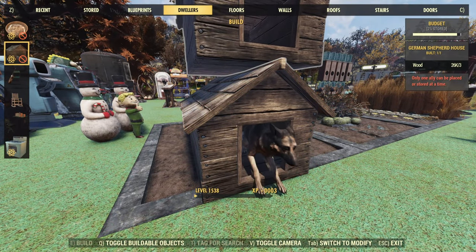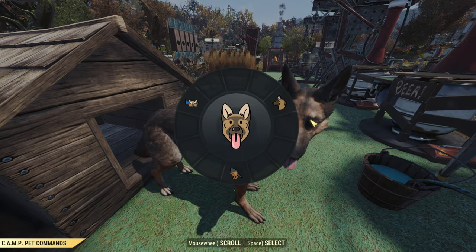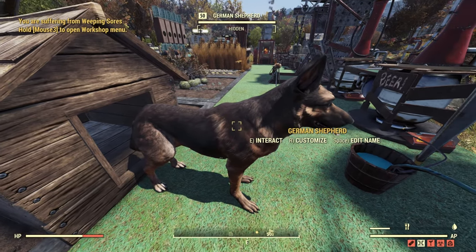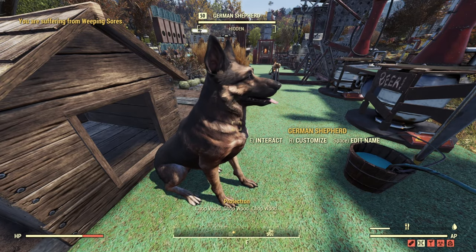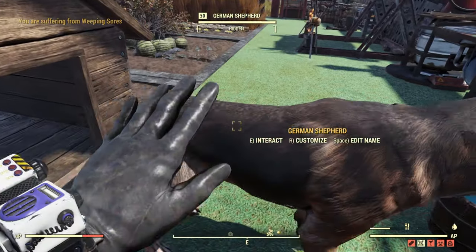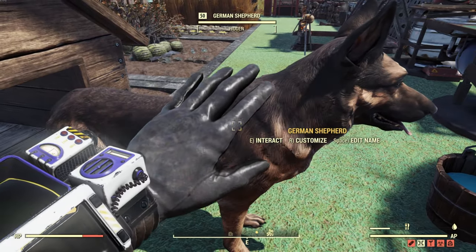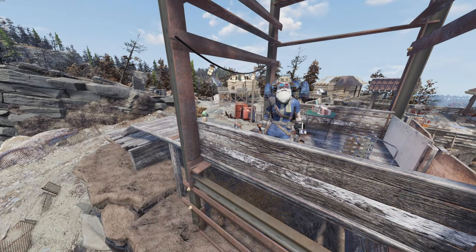When we switched over to the German Shepherd and switched back to the cat, I was testing to see if the name stuck — and yes, the name does stick. However, you are the only person that is going to see the name of your pet at your camp. No other vault dweller will be able to see the name you've given your pet.